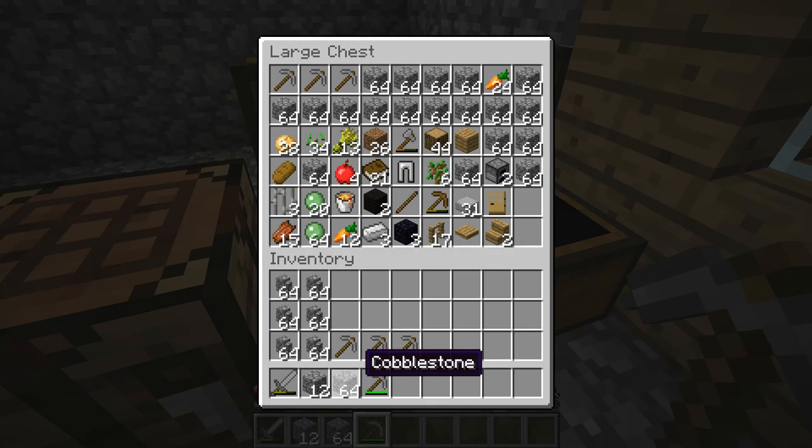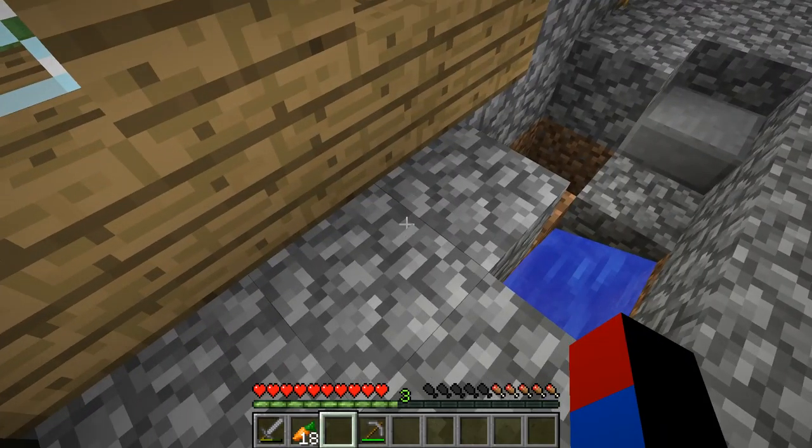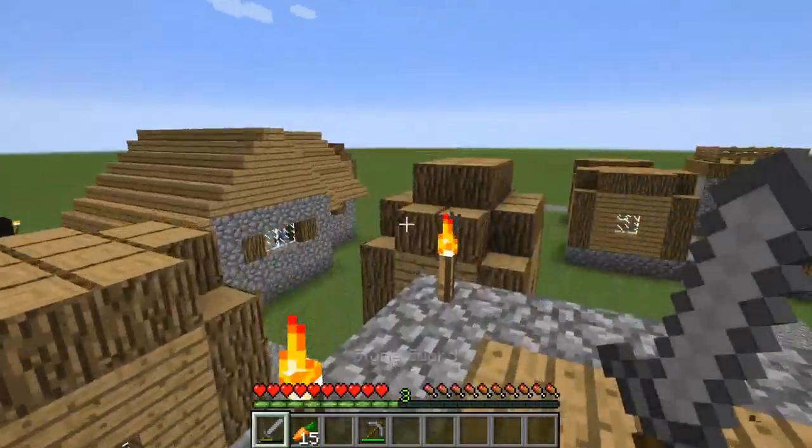What I'm going to do is place all the cobblestone inside here just in case I get killed by slimes. I already made a mistake of putting too much stuff in my inventory, because as we know, I got blown up by a creeper in a previous episode.